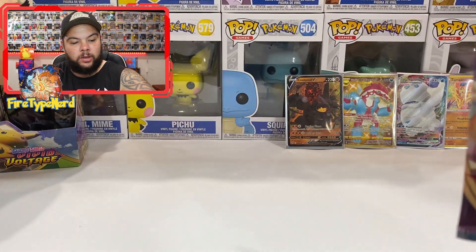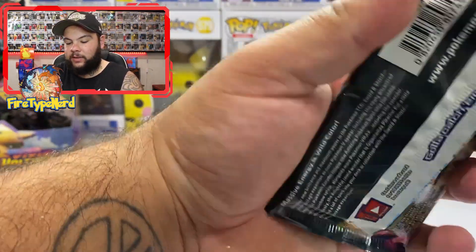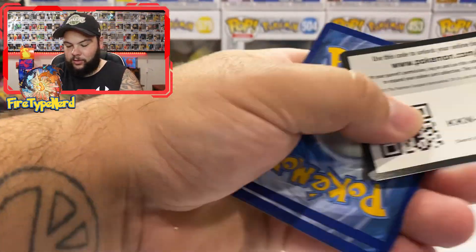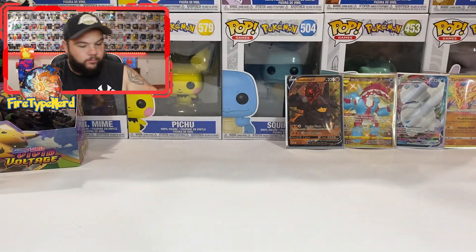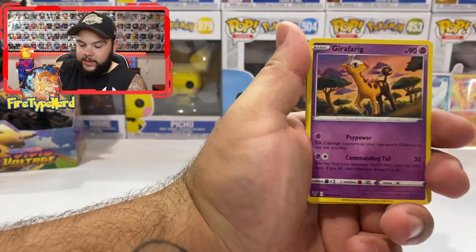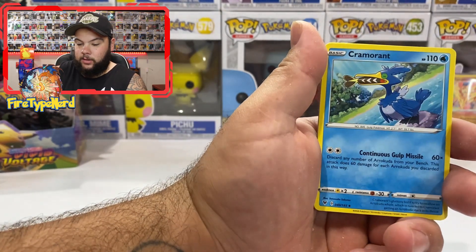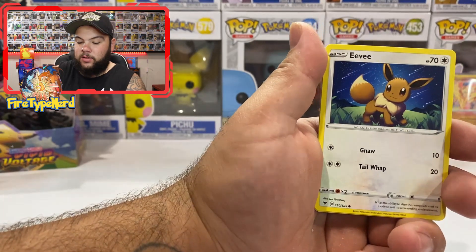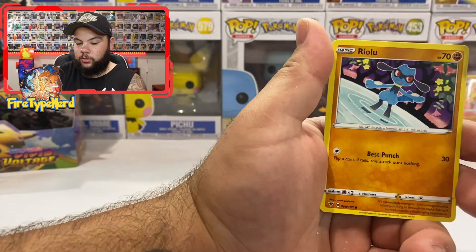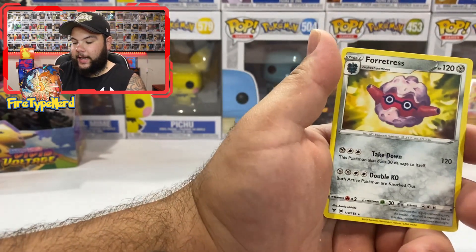Another Pikachu pack. We've got about seven or eight packs left. Energy, Girafarig — I didn't know you can get that, it's cool — Allister, Cormorant, Eevee, Trubbish, Shuppet, Togedemaru, Riolu, Rockruff Reverse Holo — and a Forretress.